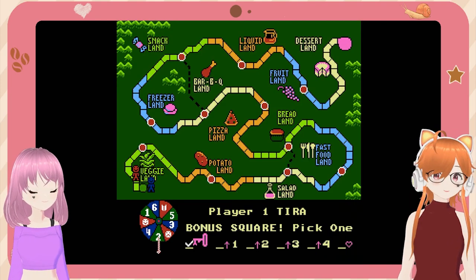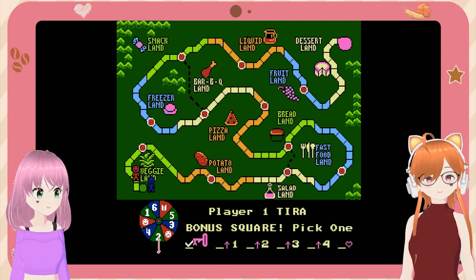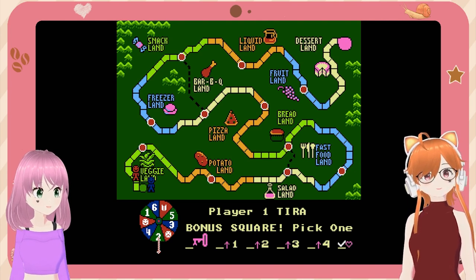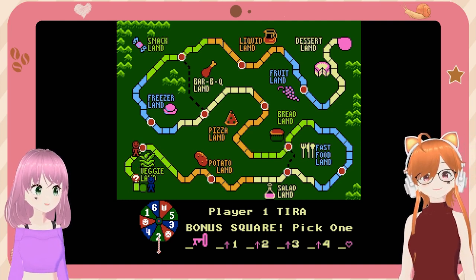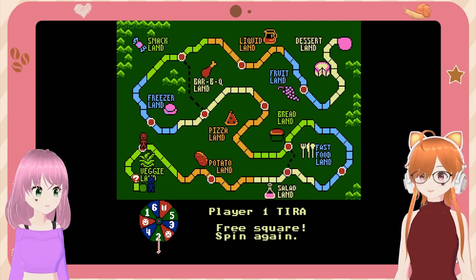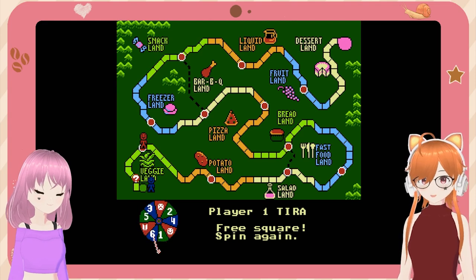It doesn't matter, you don't get any points. Since I got a bonus, I get to pick what I want — I can get a key that'll help me get through levels easier, a heart which gives me more life, or I can move one, two, three, or four. If I move four, I think that's a roll-again space, so I'm going to do that to take an early advantage — free spin again! Hell yeah.